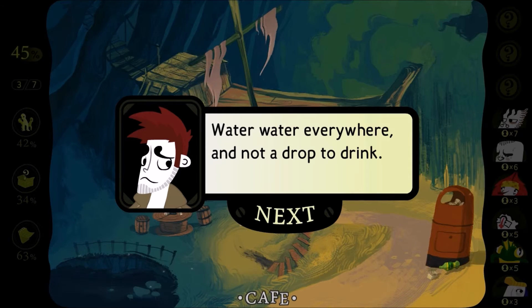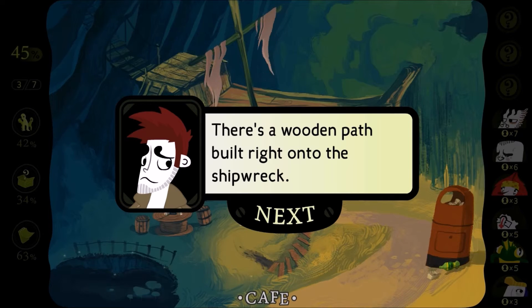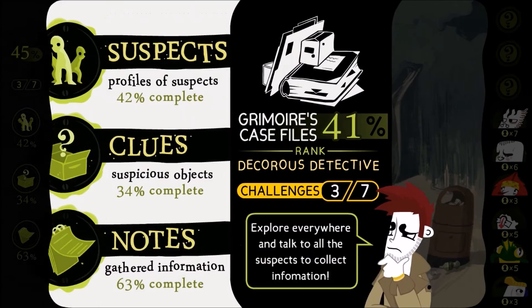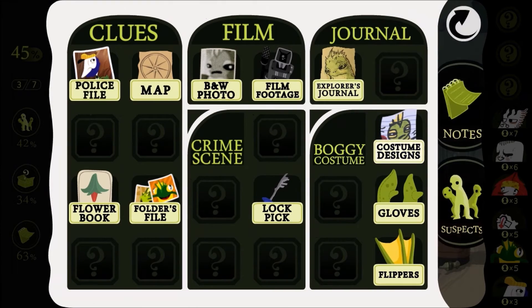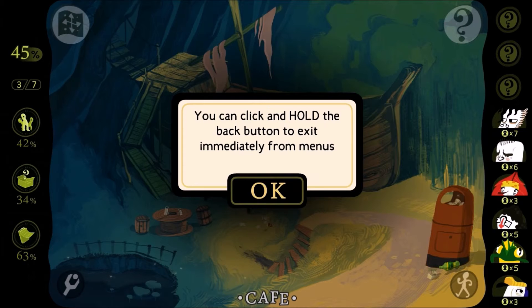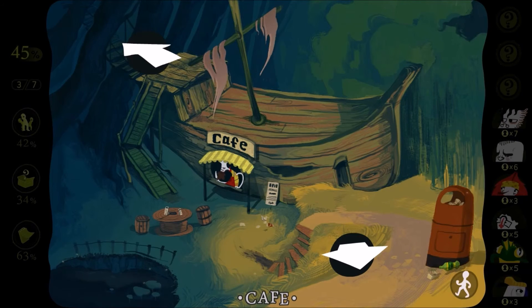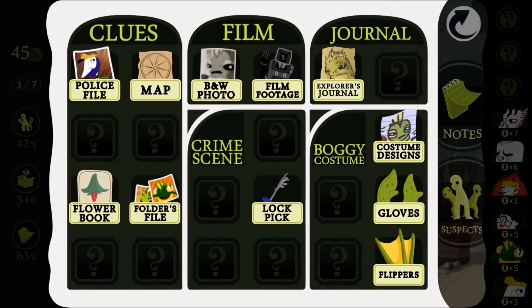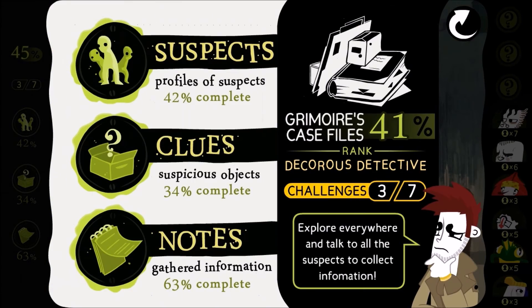Water, water everywhere, not a drop to drink. Seriously, I'm not drinking that. There's a wooden path built right into the shipwreck. Okay, so we can talk to him. But first, let me get out my — oh man, I forgot where to look. Clues? Lockpick. How do we use the lockpick? There's a little lockpick. I need to use the lockpick on this door, or at least that's what I'm trying to do. How do I use it? I don't know. Oh man. Well, whatever.